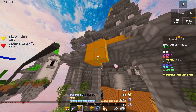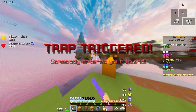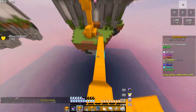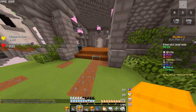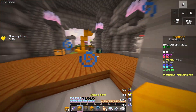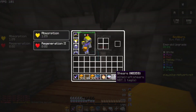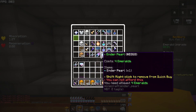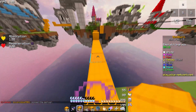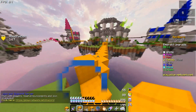He's already at my base but I have traps so he won't kill me. Also I forgot to mention — look at the GUI. It has gradient hearts, gapples as a hunger bar, and the armor bar looks like waves or shark teeth.